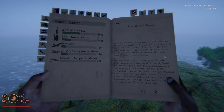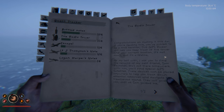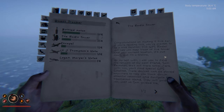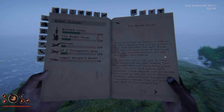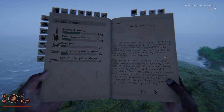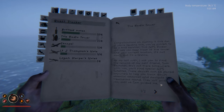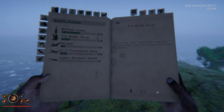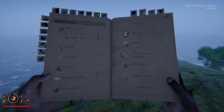'This GPS radar will help you keep track of the tower and your current location — it's not much but it's a lifeline. As my last wish, I ask you to find the remains of my best friend Sam Reynolds. He's out there somewhere. With him you'll find special GPS satellites — these devices can be placed down anywhere to help you track down essential resources and navigate the treacherous islands. They will guide you just as Sam guided me. Good luck — may these tools help you uncover the truth and find your way to safety.'